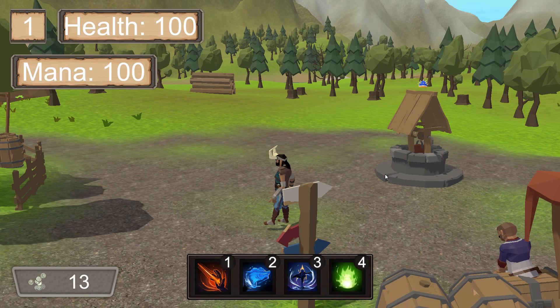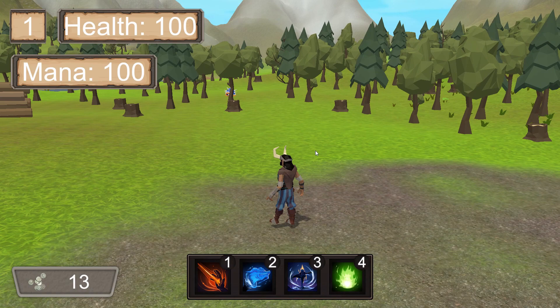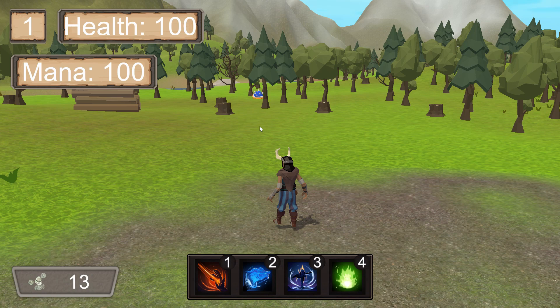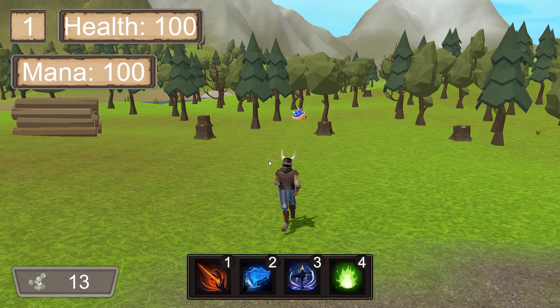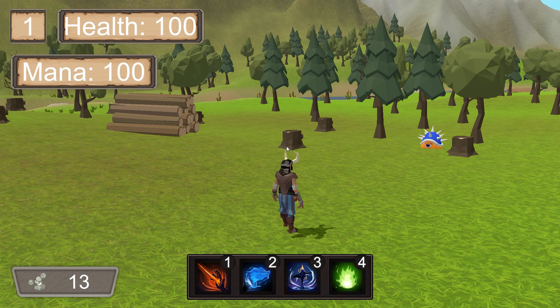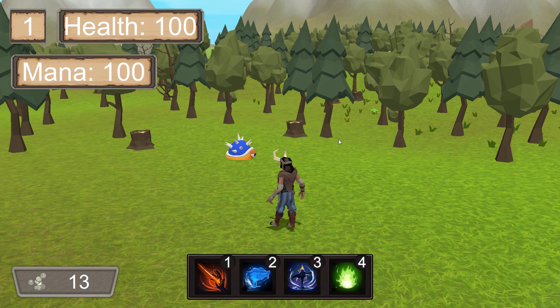Now let's take a look at the enemies. Enemies are always in one of three states: patrolling, chasing, and attacking. When the player has not provoked the enemy, they will be in a patrolling state. They will pick another random position on the navigational mesh and go to it if it is valid. Invalid spots on the nav mesh are objects such as stumps, logs, or even houses. If the spot they choose is within one of these invalid areas, they will continually try and locate a new valid place to go.